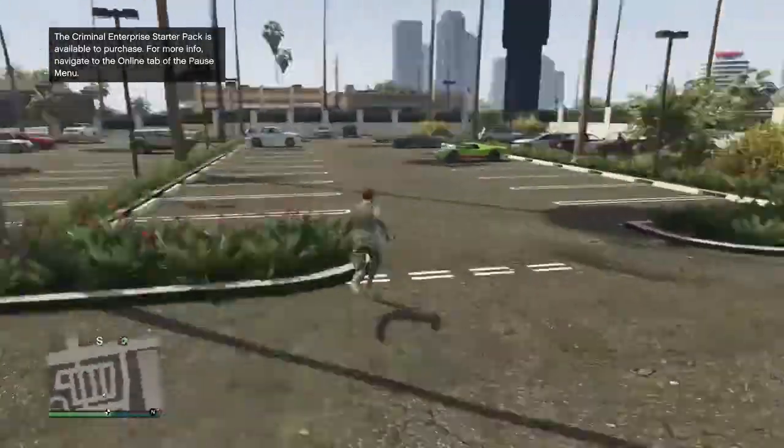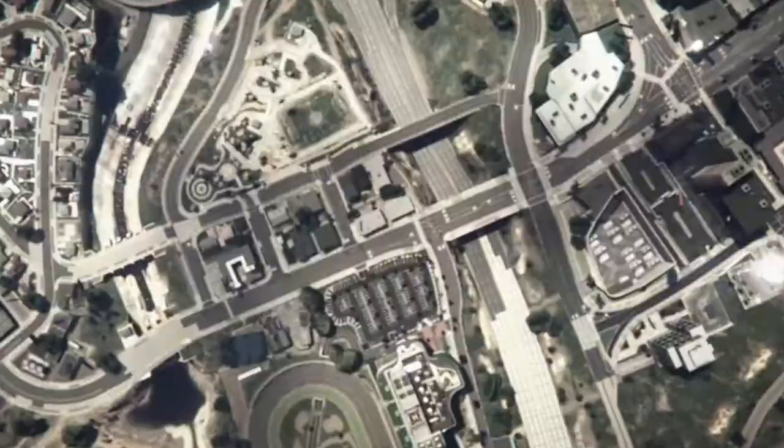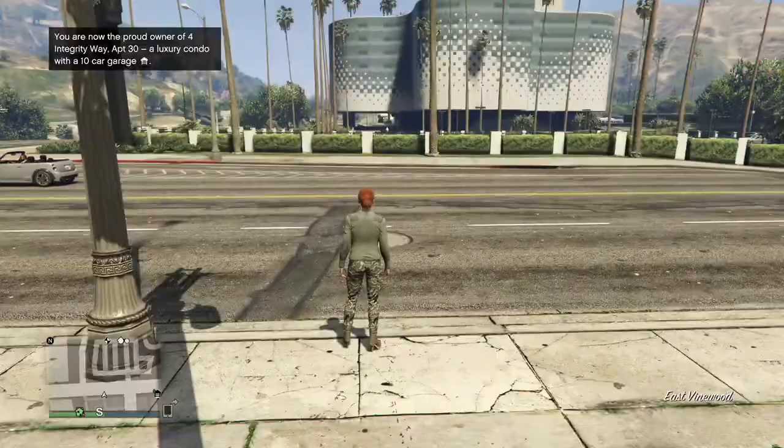After the Casino DLC trailer loads and you're inside your session, open your map and make sure you can see the clothing stores. If you can't see any clothing stores on your map, find a new session and you should see one. Once I found a new session and opened my map, I can see the clothing stores.